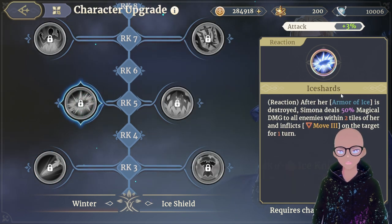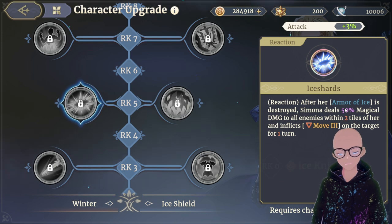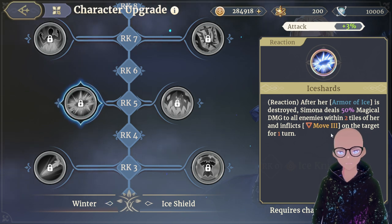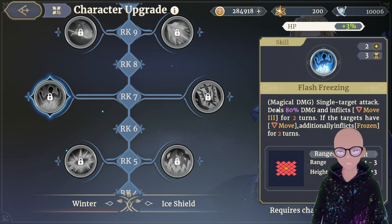Rank 5 is a reaction: after her Armor of Ice is destroyed, she deals 50 magical damage to all enemies within two tiles and inflicts Movement 3 on the target for one turn. That Movement 3 lock essentially roots whoever destroyed her armor for that turn. It works well with her trait and is a pretty cool defensive reaction.